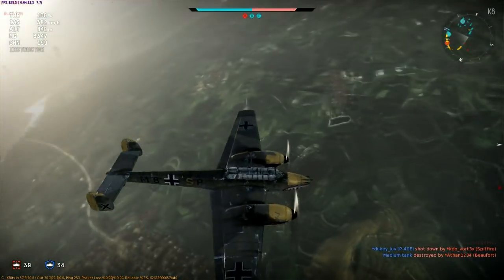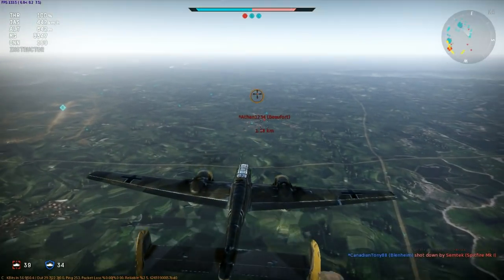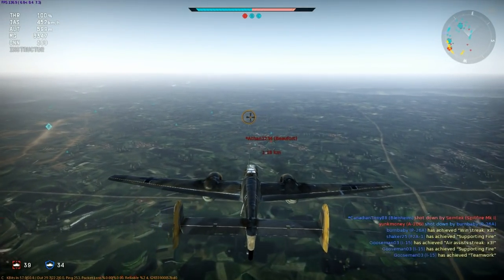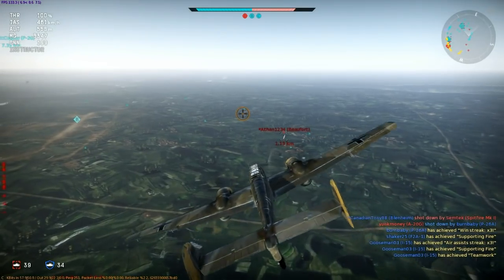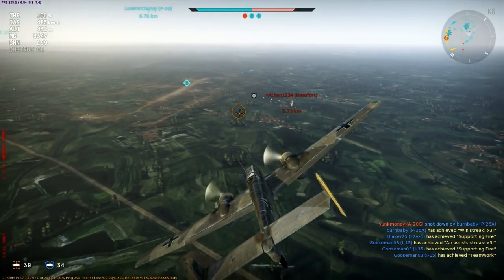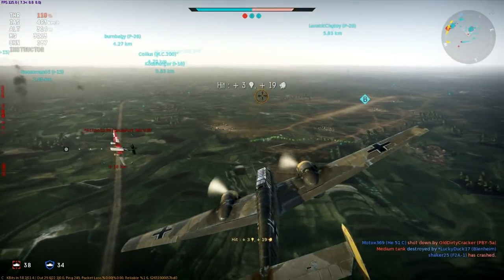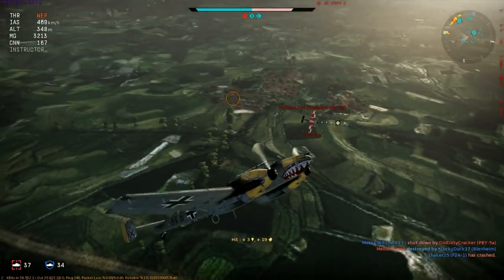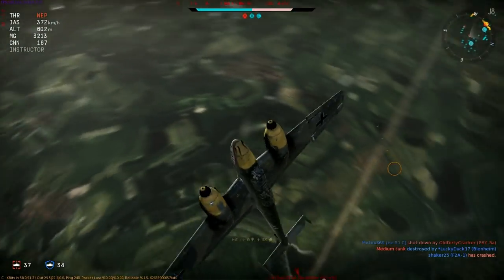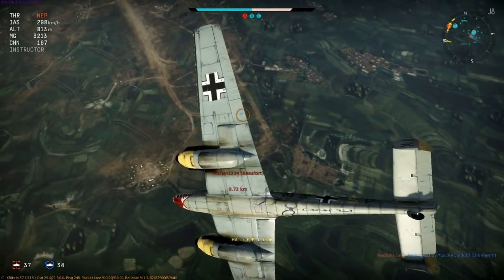In this next example my approach is not as steep, but I still build up a lot of speed as I run down, and that qualifies it as a boom and zoom attack. He turns across my line of approach, and while I angle my wings enough to get some shots away, I refuse to follow him horizontally. Instead I'll pull the plane up sharply into what's known as a high yo-yo, making sure there's no other enemies around, and then use that altitude to once again dive into a second boom and zoom attack.